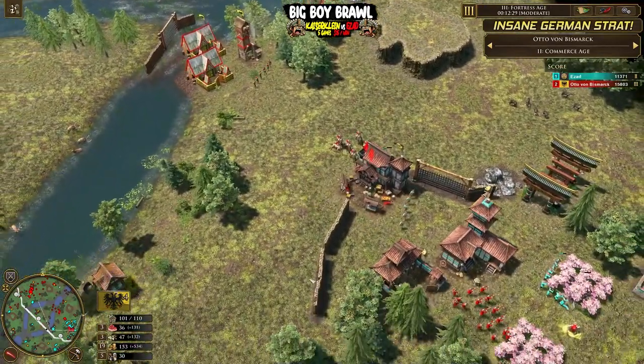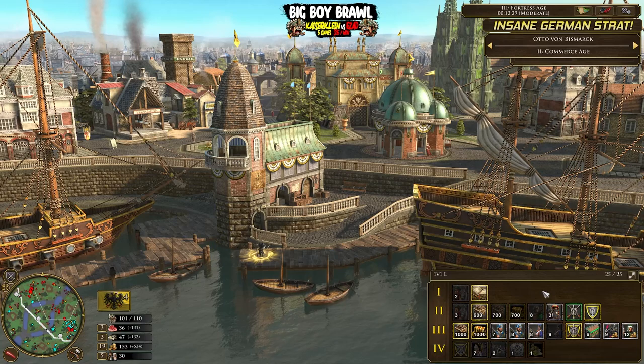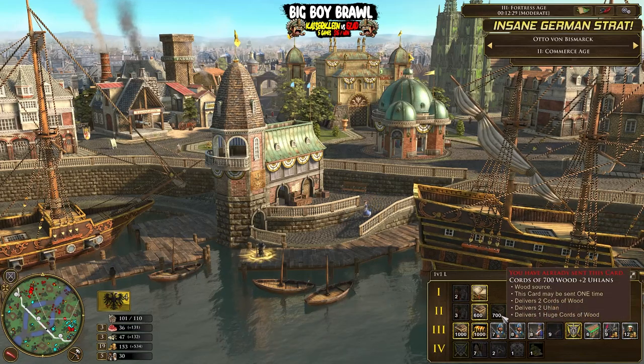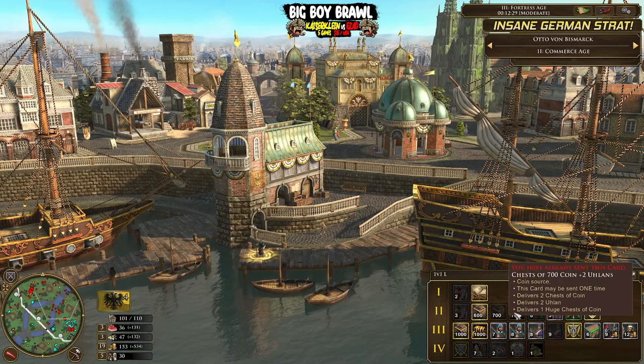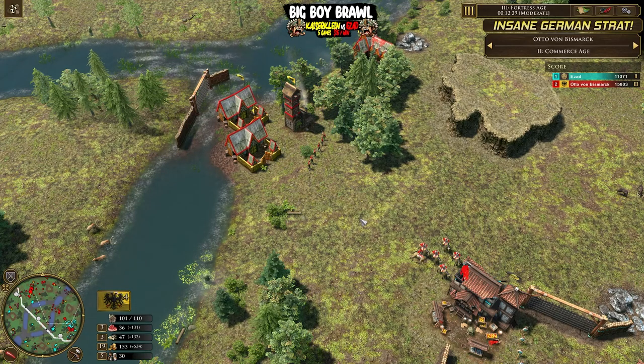There we go - that is just the GG, there's nothing much Izad can do in this position. Very, very clear cut. Is it a tower rush? Is it still the same old tower rush we've seen in the past with Germany? I don't think it entirely is - I like the card order because there's not so much commitment to units. We have the eight crossbows initially for some pressure, then three settlers, then 700 wood, then 700 coin. And most of the time you'd want to take the option to go to age 3, because Germany is so, so good in age 3. It's hard to say no to that.